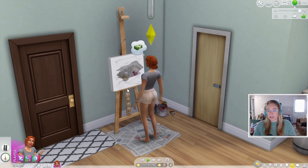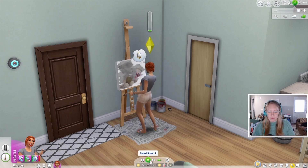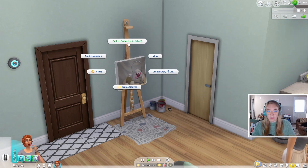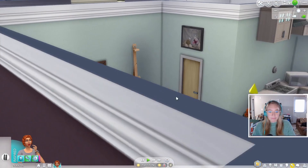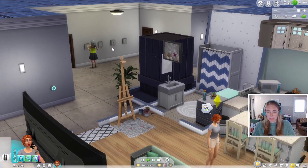I have no idea if this is actually going to work, because when you have a retail building you can get anything from the catalog and put a price tag on it. So I feel like you should be able to sell Sims' paintings too — either she paints them at her studio upstairs, or puts them in her inventory before she goes to her job. If you guys know, let me know. Otherwise I'm just going to try it and see what happens. It'd be super cool to get her skill level up and then open a gallery.